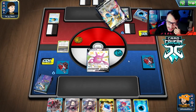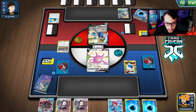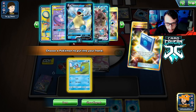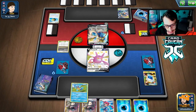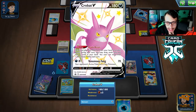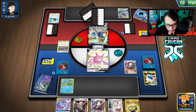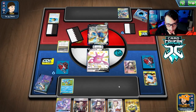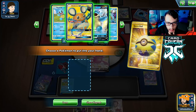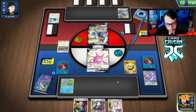Blastoise VMAX probably won't come into play this game. We could Marnie them — actually I'll get the Squirtle because it could turn into a Powerful Squall Blastoise. We'll go research, get rid of Mewtwo since it's not that useful in this matchup. Actually, Mewtwo might still be fine — we'll get a Squirtle instead and put Blastoise GX into play.